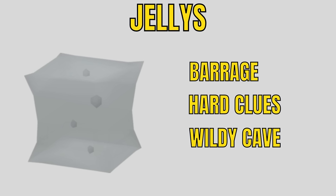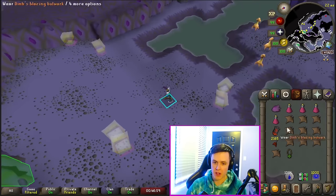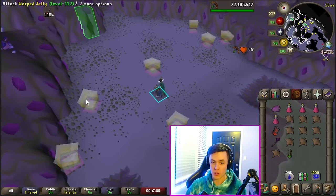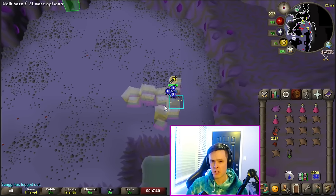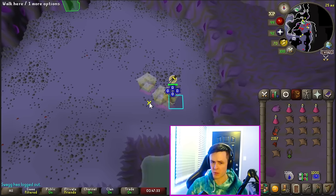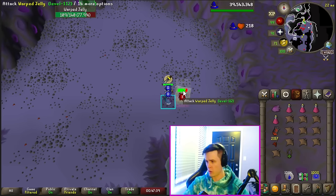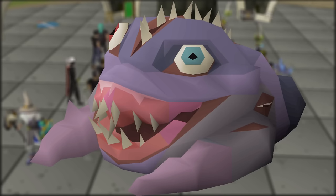Jellies are a weird one — the only high level Slayer master who assigns these is Konar; you cannot get them from Neve or Duradel. They are a great barrage task and they absolutely pump out hard clues, especially if you kill them in the wilderness. As with other barrage tasks, you need to get them all on you — we're in the Catacombs of Kourend for this. Since they are so spread apart, I recommend darts for tagging. Protect from melee, then stack them up just like with Dust Devils. They can be a little frustrating since they de-aggro if you go out of range, but you can find a spot where they all cooperate.